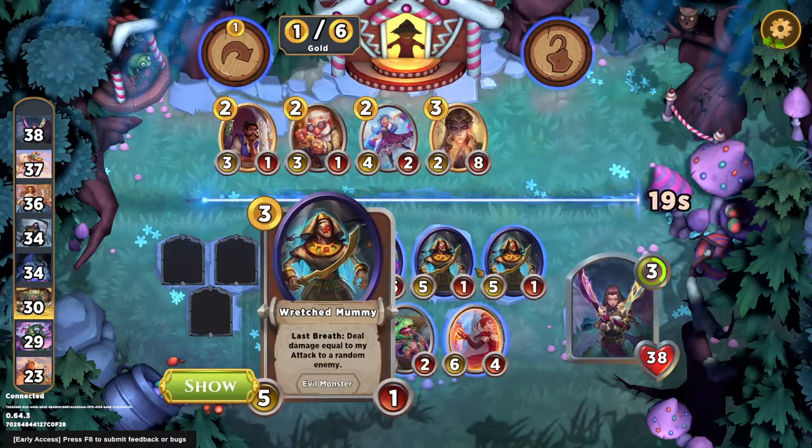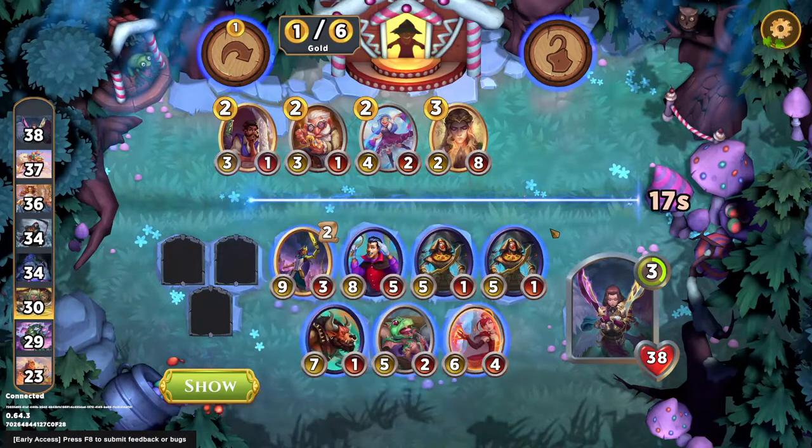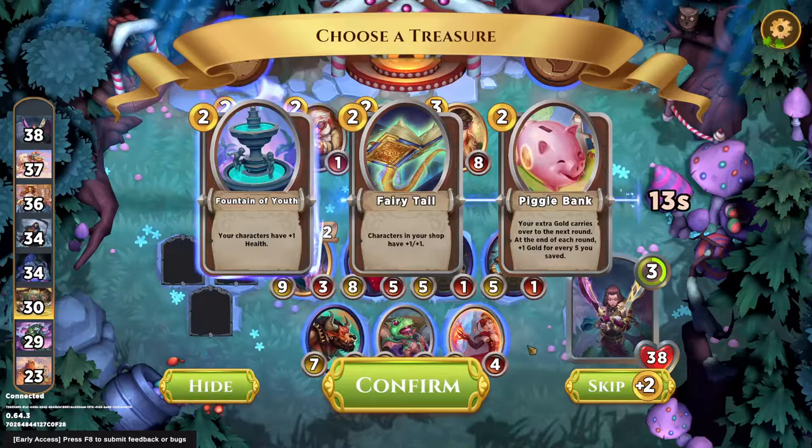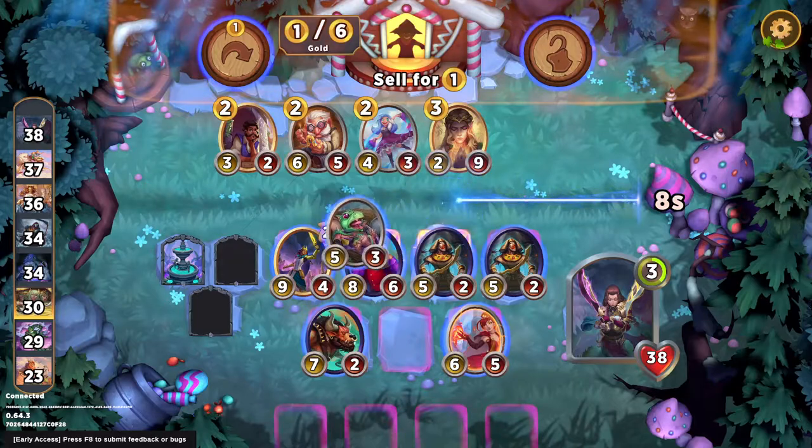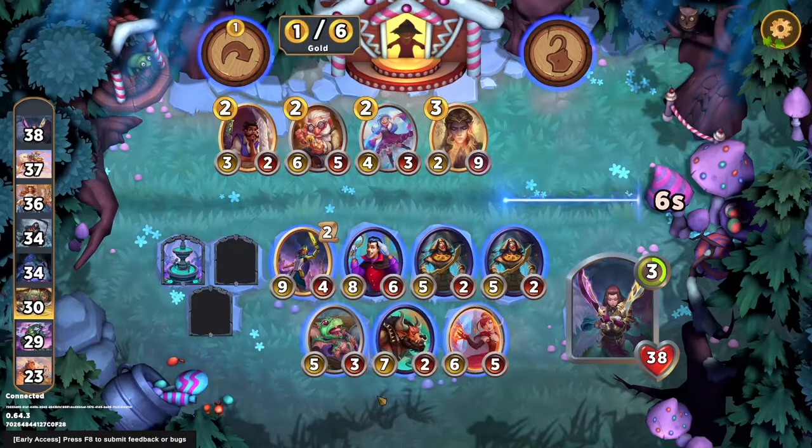These mummies will live through 1-1s, like black cats hitting them, which I think is beneficial because they'll get more kills that way. So let's do Fountain of Youth. The dragon should probably be somewhere not here, but it is what it is.